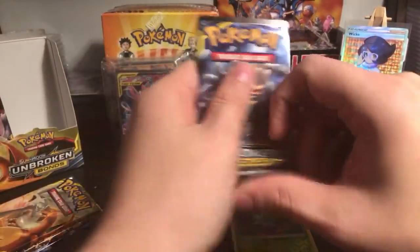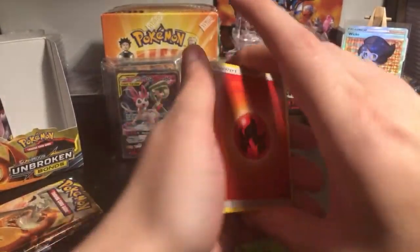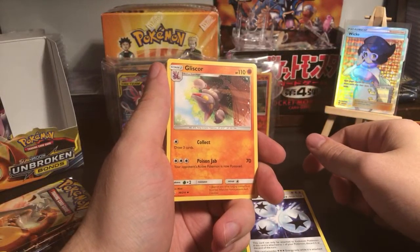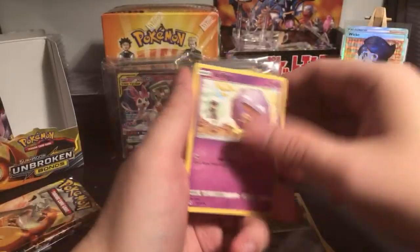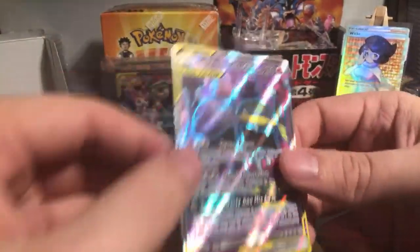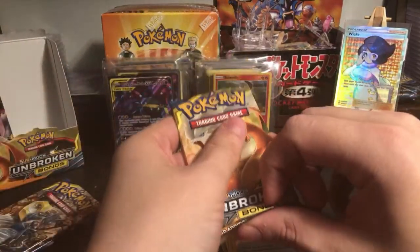Clefairy, Caterpie, reverse holo Oddish and Aromatisse - this is for Zork Zork. I actually agree you guys should consider investing. One of the things I did recently is I bought a few Nintendo stocks. He's saying I'm repacking the packs because he wants me to keep my hands on the table - wait, he's accusing me of swapping packs? Ultra Forest Kartenvoy - and Alolan Muk full art! That's pretty good for a first purchase.